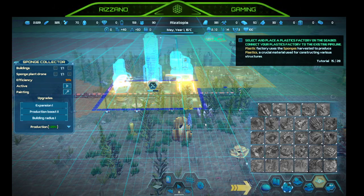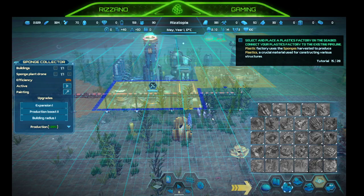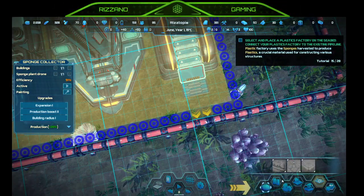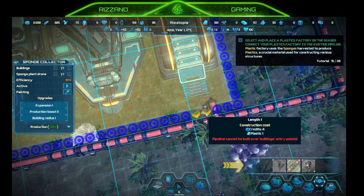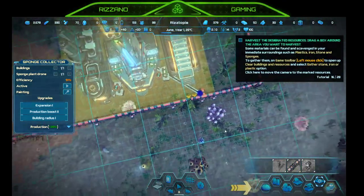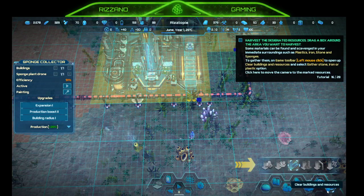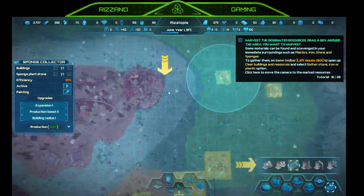I'm not a huge fan of underwater games. It looks like it's not linked. Going to infrastructure — connecting the pipeline. Now it wants us to harvest the designated resources — drag a box around the area. Clear buildings and resources, gather stone, iron, and plastic — doing it over here.